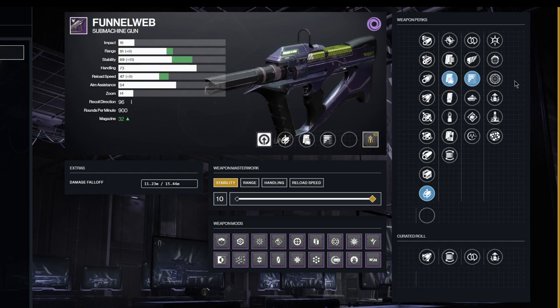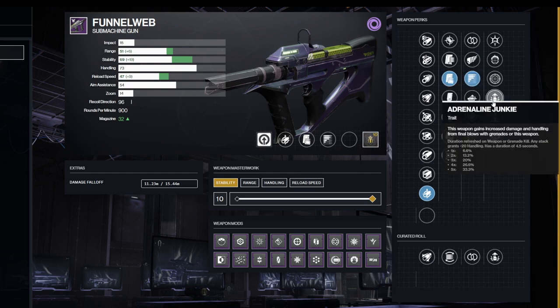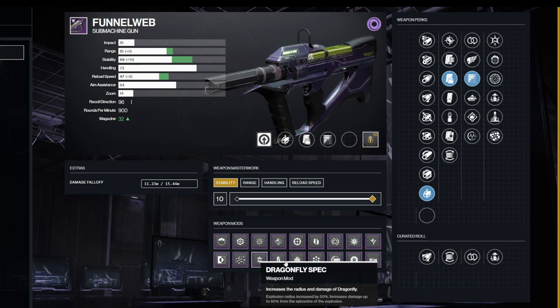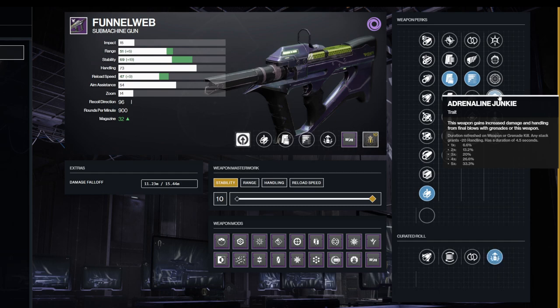What I'd recommend is tossing up between Frenzy and Adrenaline Junkie. When you are in combat for longer periods — like raids, nightfalls, endgame content — Frenzy is very good, giving a 15% damage increase, +50 handling, and +50 reload speed. My personal pick though, because it goes really well into a lot of builds, is Adrenaline Junkie. When you use this weapon you gain increased damage and handling for final blows with the weapon or with grenades. If you throw out a grenade, the damage buff you get is a 33.3% damage buff — which is pretty insane. Combined with Minor Spec you get even more extra damage against red bars.